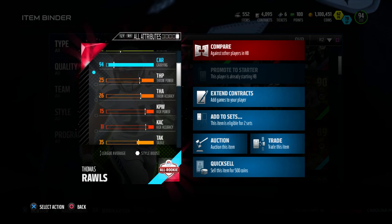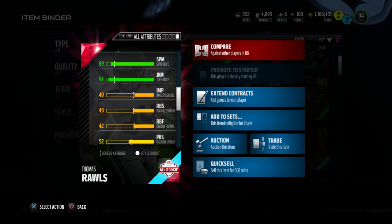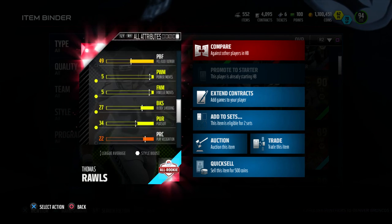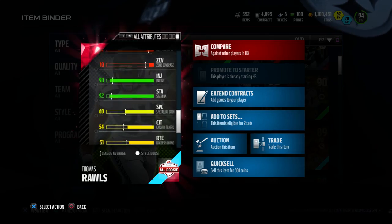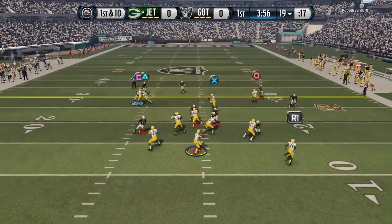Some attributes that stand out to me: this guy has 96 truck, 94 carrying, and 94 juke move, along with 94 speed and 94 acceleration. This card goes for about 11,000 coins on PlayStation 4 and around 9,300 to 10,000 coins on Xbox One.